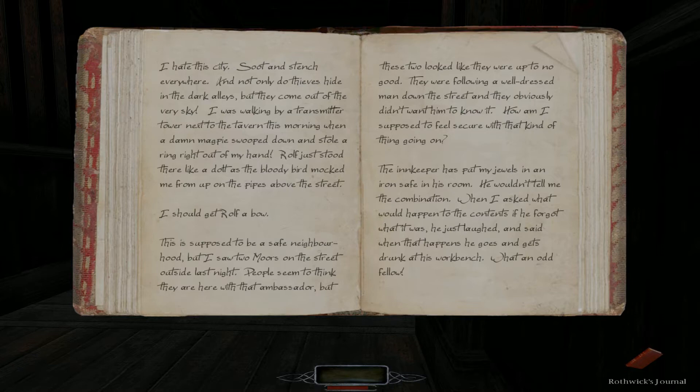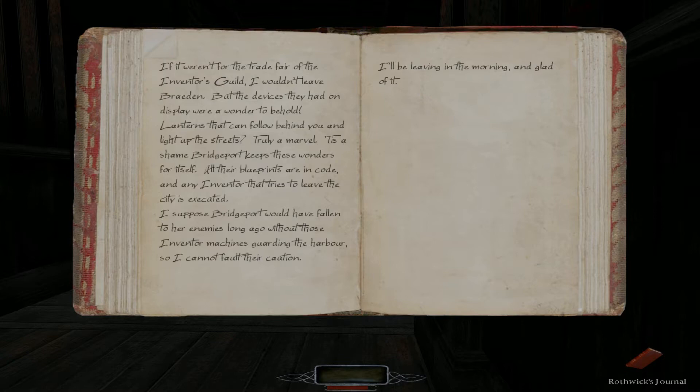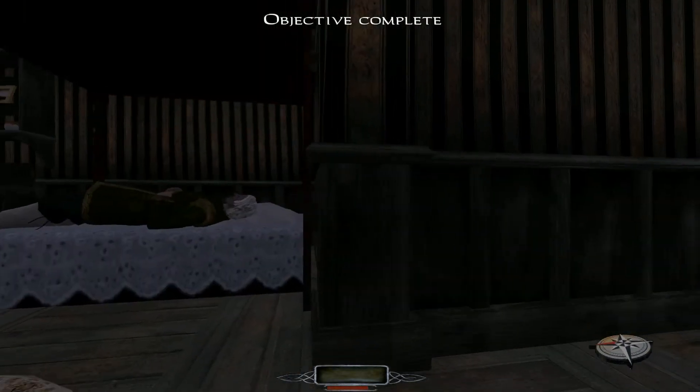The innkeeper has put my jewels in an iron safe in his room. He wouldn't tell me the combination — when I asked what would happen if he forgot, he just laughed and said 'when that happens, he goes and gets drunk at his workbench.' What an odd fellow. If it weren't for the trade fair of the Inventor's Guild I wouldn't leave Braden, but the devices on display were a wonder — lanterns that can follow behind you and light up the street. Truly a marvel.